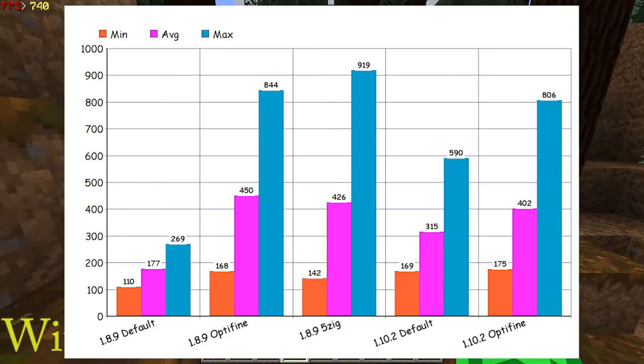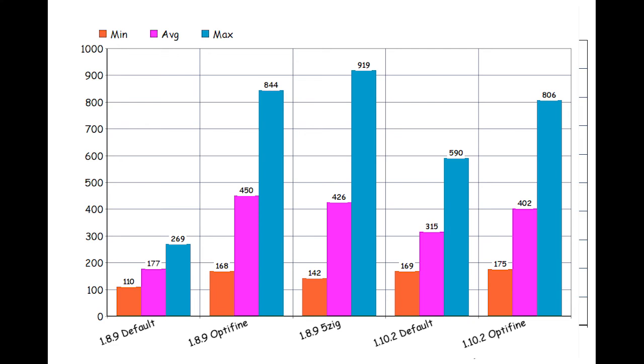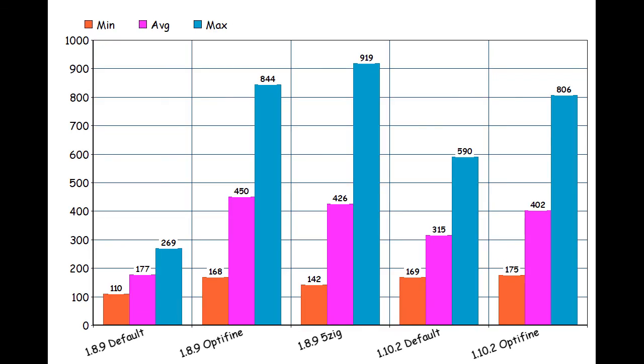There's also a result for 1.8.9 with my mod, the 5zig mod. I really like it because you can see the armor HUD, potions, your FPS, other servers, and a bunch of stuff like that. That's also tested with my Faithful texture pack. Usually I play with really high brightness and 16 render distance, but I benchmarked everything on moody brightness and 12 render distance, because that's the standard for benchmarks.